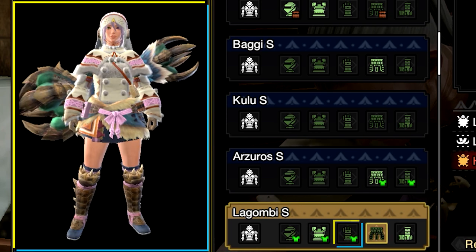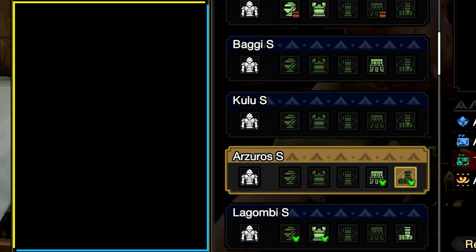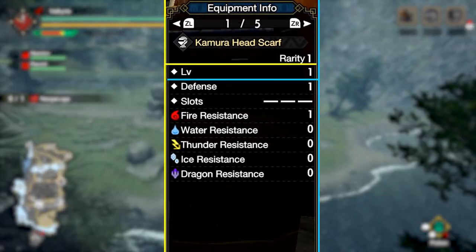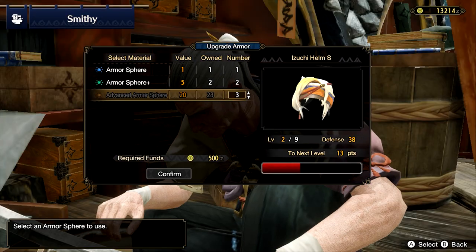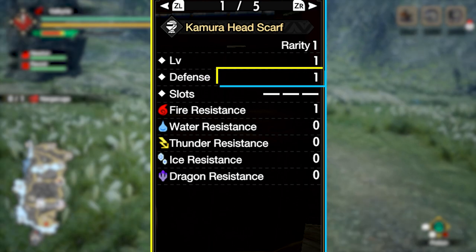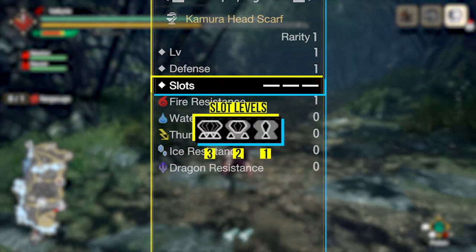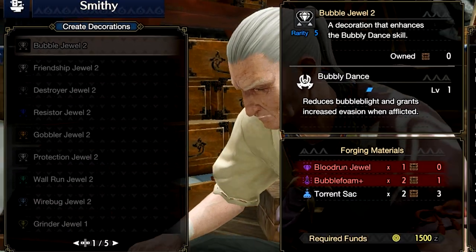Using this preview function you can basically build your armor set without spending any money or materials. In the equipment tabs on the right, the armor level should always be level 1 when forging a new piece — once forged, use the upgrade armor menu to increase the level and defense using armor spheres. Defense works the same as weapons: green means better than what you have equipped, red means worse. Armor slots also work the same as weapon slots — they can be used for decorations to increase skill levels. Decorations can be forged from the decorations menu as long as you have the required materials.